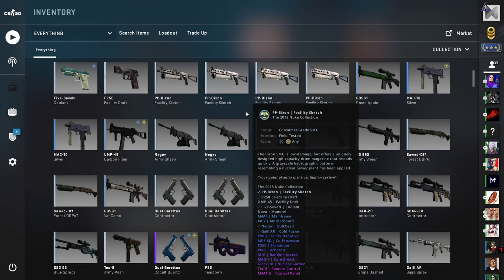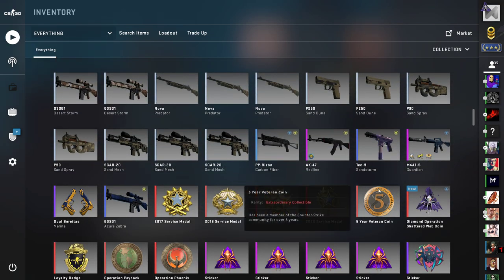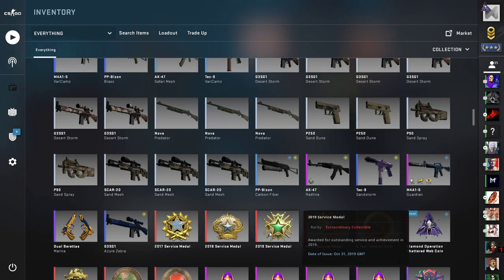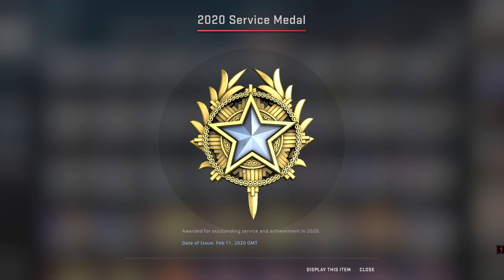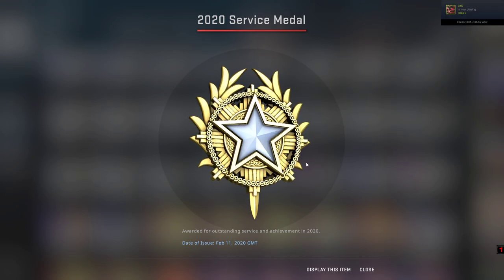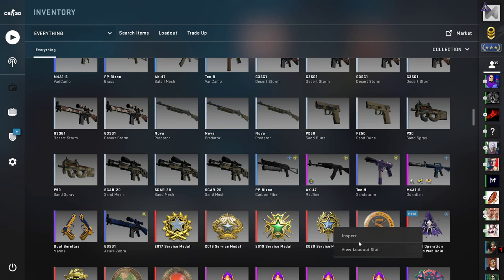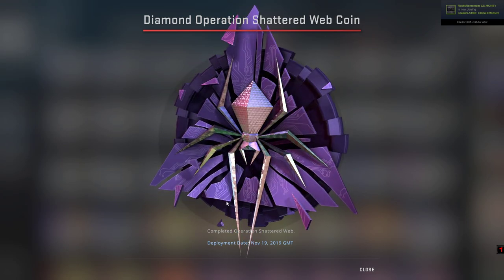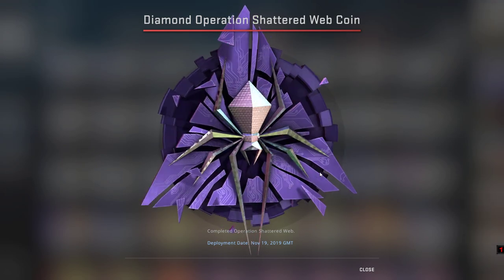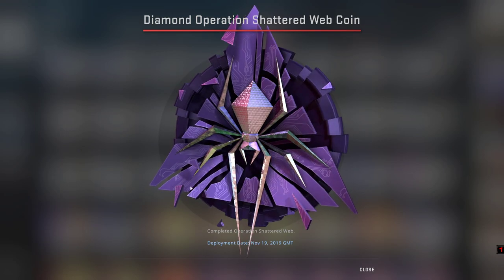Let me show you my Shattered Web diamond operation coin. Also, during this operation I upgraded my 2020 service medal — it is this one. And here is the diamond Operation Shattered Web coin. The operation ended for me, I completed all the missions, and this is the coin I received.